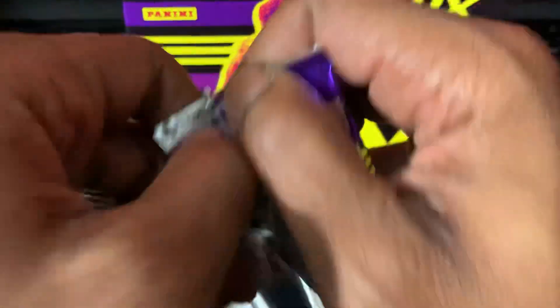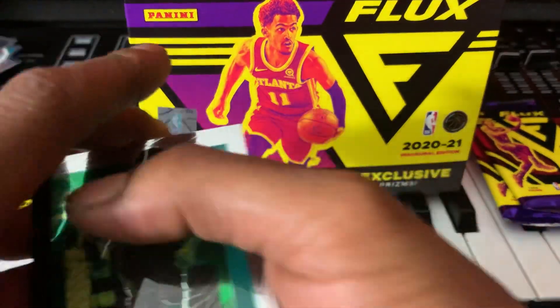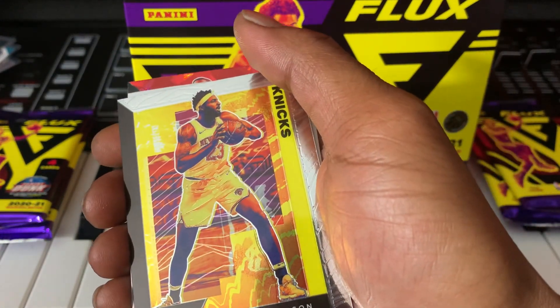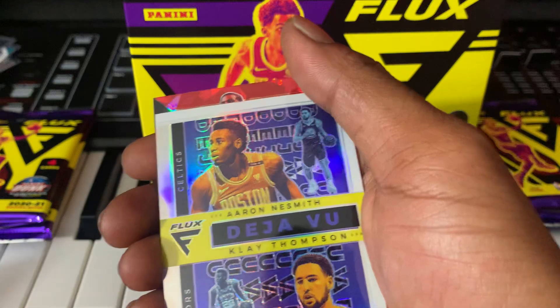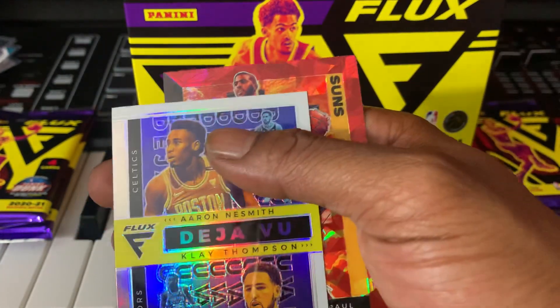Next pack: Elijah Hughes rookie — that's the second rookie. Mitchell Robinson. Most of the rest have been veterans. Aaron Nesmith, and Klay Thompson — that's cool.